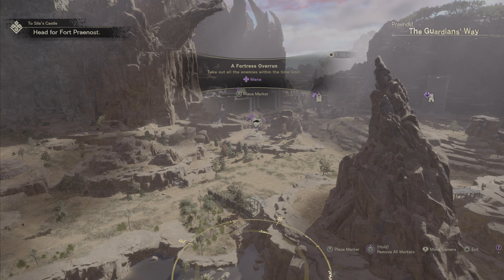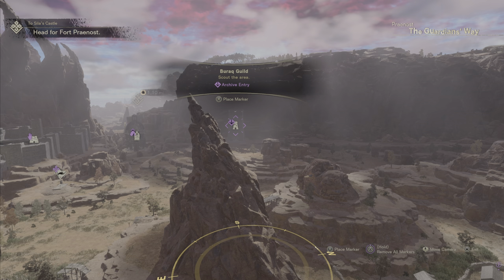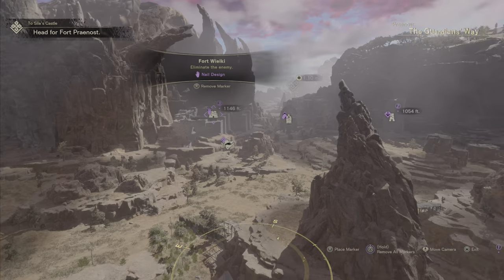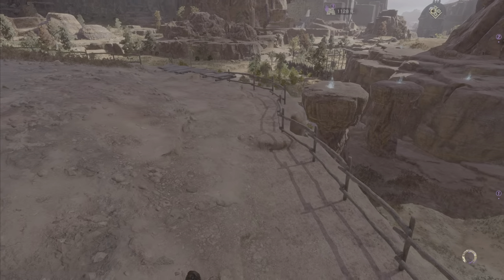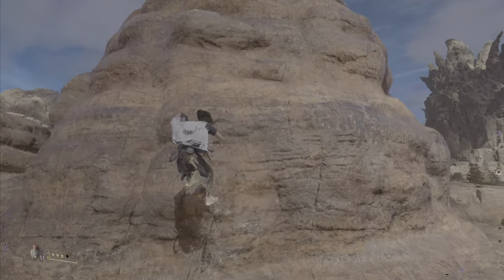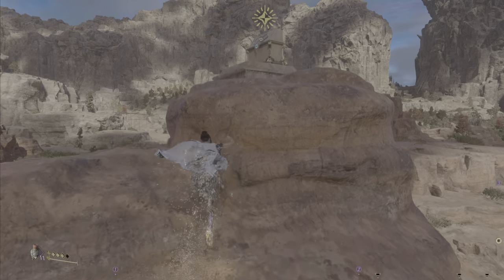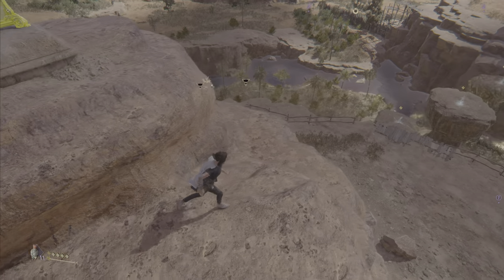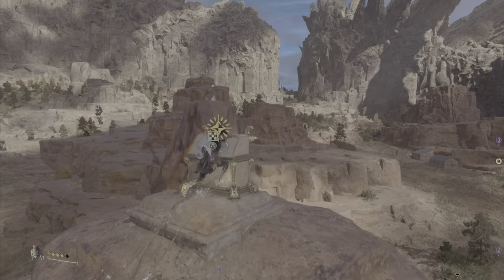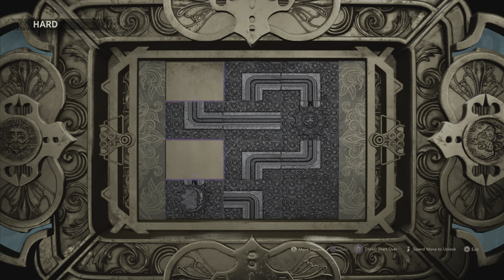I don't think we're really ready for a fortress overrun yet, because I kind of want at least fire magic to help us with that just in case. But we'll try it out and take a look — I'm not going to rule anything out. Okay, this one's going to take a second — let me get it figured out. We've got to get to that next piece.